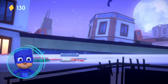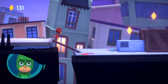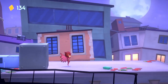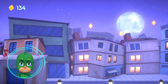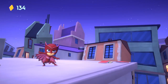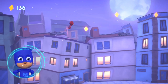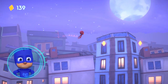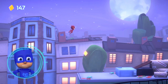Your turn now, Owlette. Good job. Whoa, this is too long to jump. You need to use your flight powers to continue. To fly, press and hold the jump button. Try it now. Keep collecting gems. You'll unlock a reward if you get them all. Gems are harder to reach in the air. Make sure you get them all.